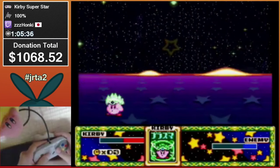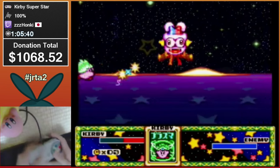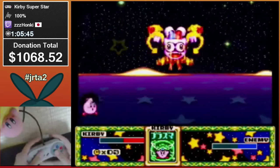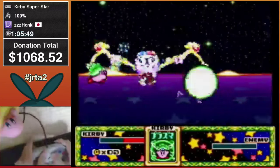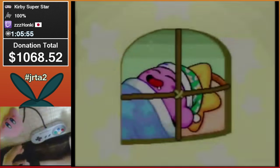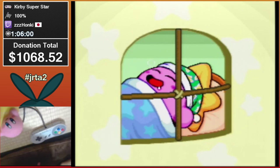Now you gotta fight Marx with Plasma. There's a quick kill on this guy — you gotta hit him with about nine big ball shots. The thing is, if you hit him with more than five in phase one he'll do a black hole attack. Easy every time.